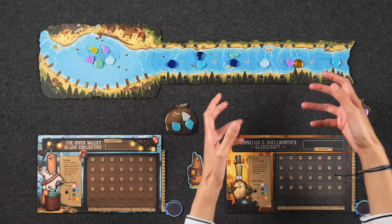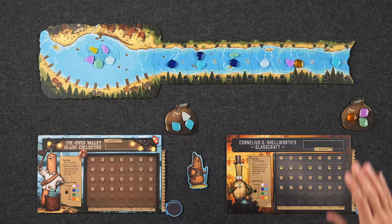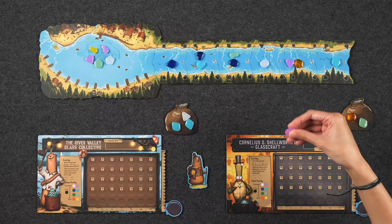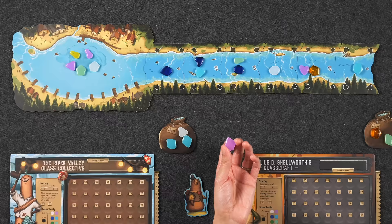Each player starts the game with a satchel that contains three pieces of glass. Each piece of glass comes in a variety of colors as well as shapes, and that is important because on your turn you are either going to place a tile from your satchel into the river in order to collect tiles, or you're going to collect tiles from the lake. To collect glass from the river, you first choose one of the pieces of glass in your satchel and place it on a tile that matches the shape of the glass — that is why shape is important. There is a particular diamond shape that matches the shapes on the corners of the tile.